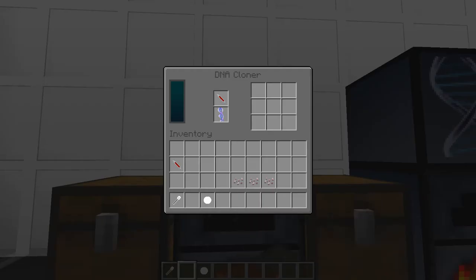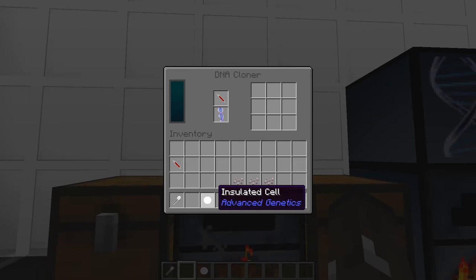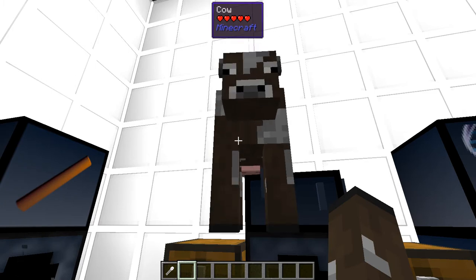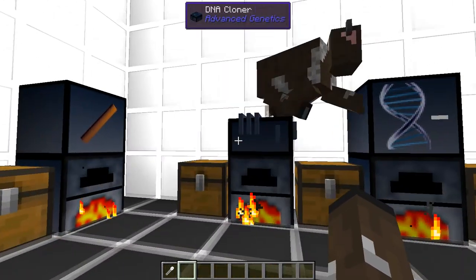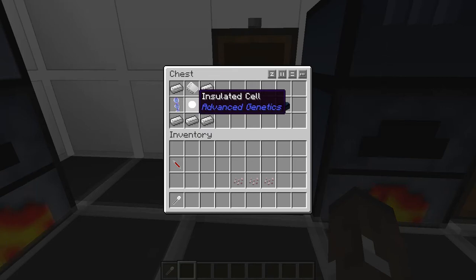The DNA Cloner is where you put in a centrifuged syringe — it doesn't have to have anything processed in it — plus an insulated helix and an insulated cell. It drops an egg, and whatever creature you took the blood or insulated helix from will create a runaway creature — in this case a cow. To make it: iron on each corner and bottom middle, an insulated cell in the middle, an advanced dictionary at the top, a syringe on the right, and an insulated helix on the left.